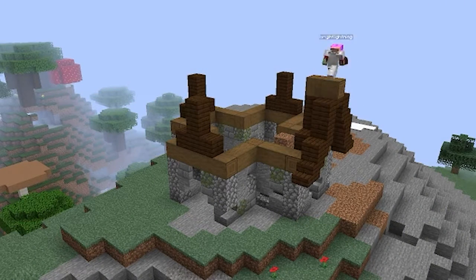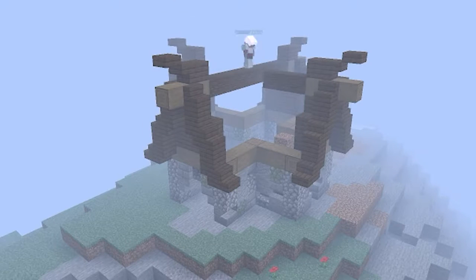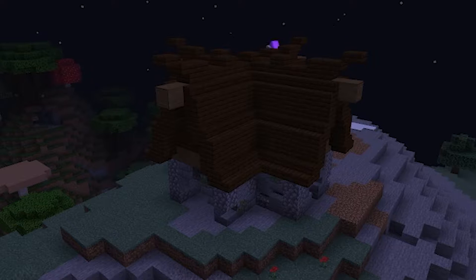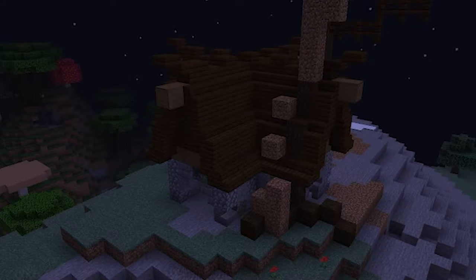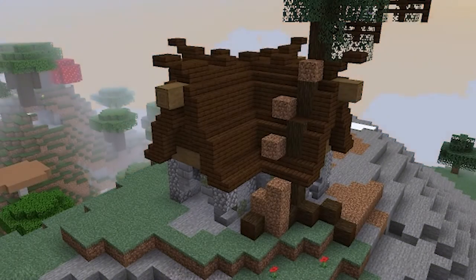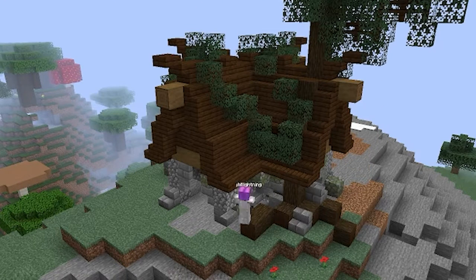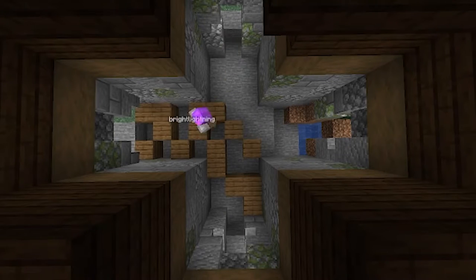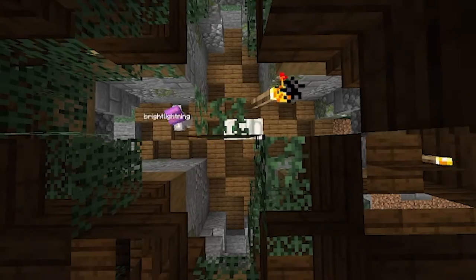I ended up going with stripped dark oak for the trimming of the house, and I do end up liking the way this one turned out. It was kind of just a small simple house and I put a tree in it, so there wasn't anything too special about it. I added some vines on the outside, and then we go into the interior. The interior was cool because I didn't know if I was going to be able to get it all — and I did. I just put some slabs and some regular planks, and that was that.